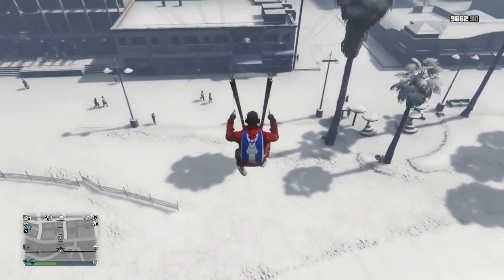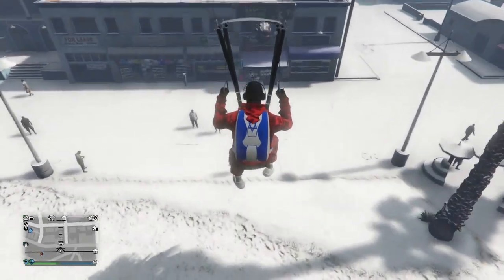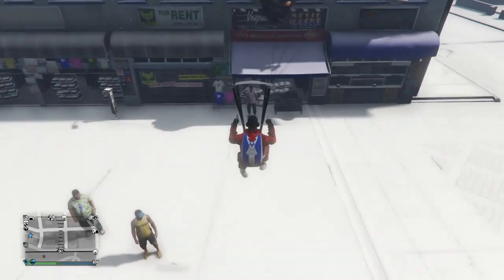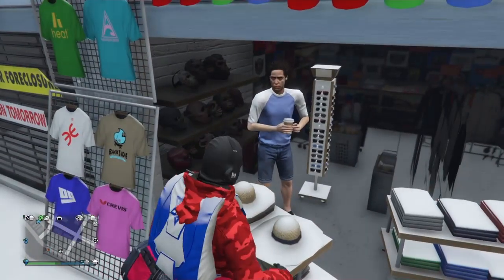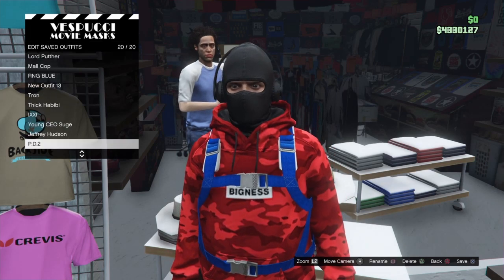You want to go to the hats, which is in there. When you land right here, all you want to do is keep spamming right on the D-pad, and then she'll take you to this right here, and you want to go ahead and save the outfit.